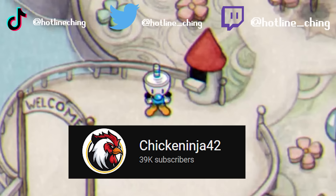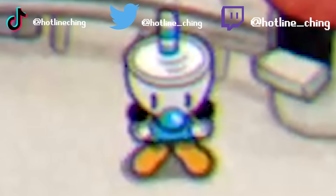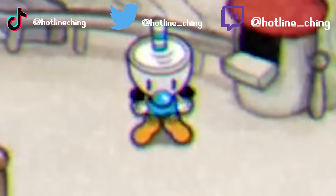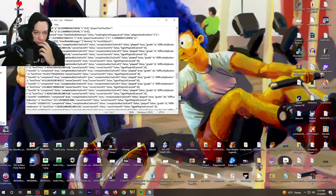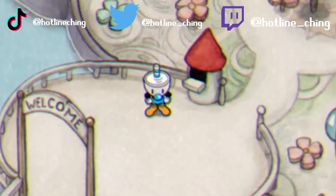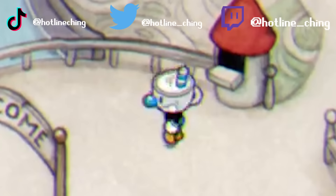Shoutout to Chicken Ninja 42 for this one. I'll be doing the Cursed Relic run — the Cursed Relic works by giving you one HP and a random weapon every time you stop shooting. He actually completed the game five times to unlock it, but I figured out you can just go into the save file and change the 'true' values to 'false.' Expert mode, let's get started.